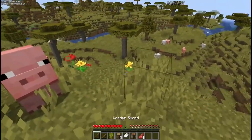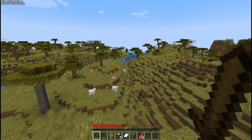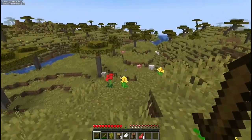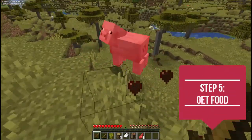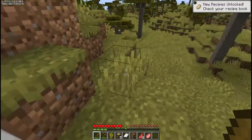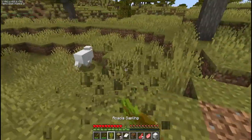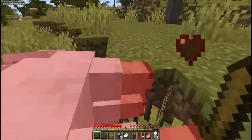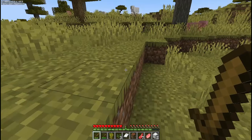We got four mutton from the sheep. You can go ahead and slaughter other sheep, pigs, and other passive mobs you find around — that will give you a decent amount of food for the early game. Also, try to break some of the grass as you go. You'll notice we picked up some seeds, and we're going to use those to create a wheat farm in just a few minutes.